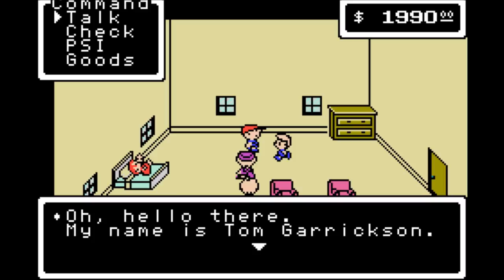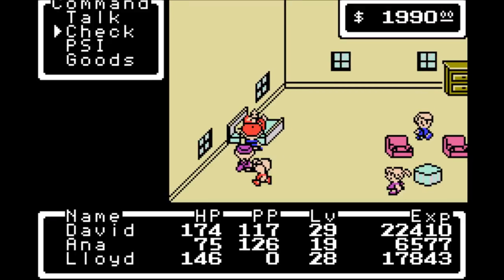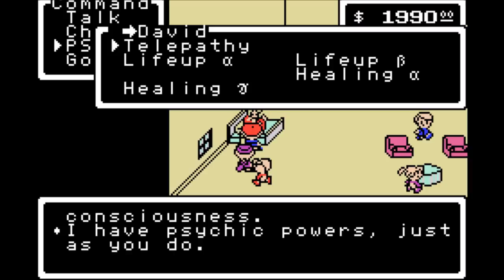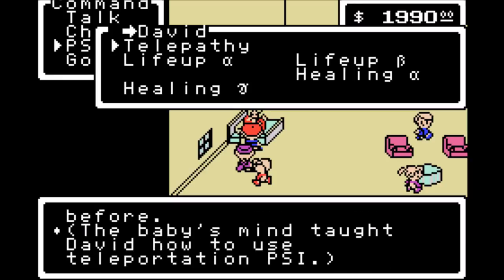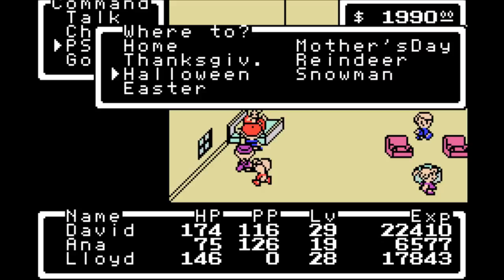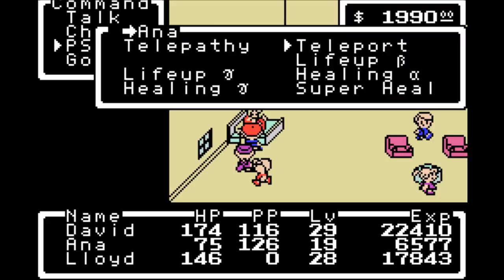Except for these two grown-ups - unless these are just kids. Your name is Tom Garrickson, and introducing yourself is your hobby. So this must be the Garrickson baby - he's just cooing over here. You're not really told to do this, but if you use telepathy on the baby, because it's just weird, you can talk to the baby's consciousness. The ability to teleport! So with that, we get the magic of teleportation, and we can go to all these different towns that we've been to, including our home. The only place we can't get to yet is Valentine because we haven't visited there yet. Anna also learns teleport, so unlike Earthbound where Paula didn't learn teleport but Pooh did, here both of our PSI users have access to the teleport spell.